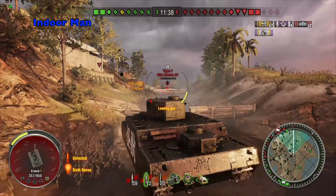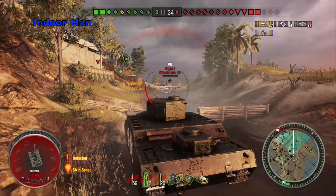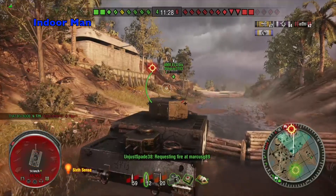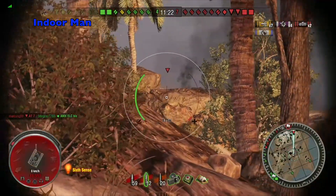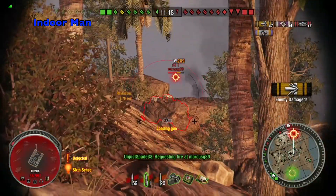But look at this shot — it bounces right off his top hull. That's an unlikely sight with premium AP rounds, but it caught his armor in just the wrong way. Now I'm in quite a bad situation here because I only have 89 hit points left. There are still 2 enemy artillery which could easily splash me to death, and the enemy currently has a 3 tank lead over us.